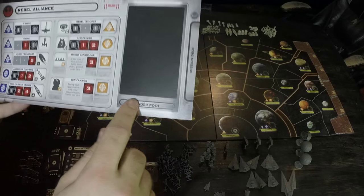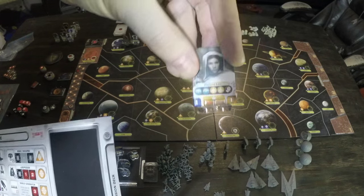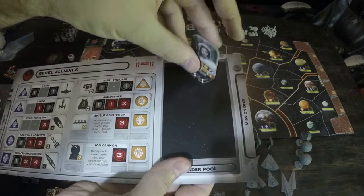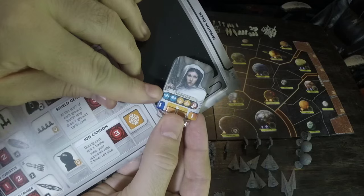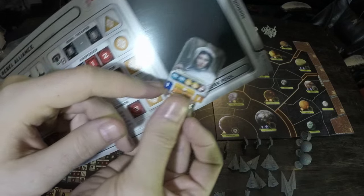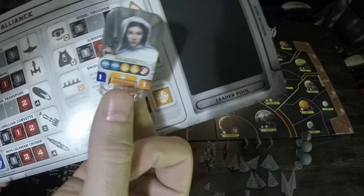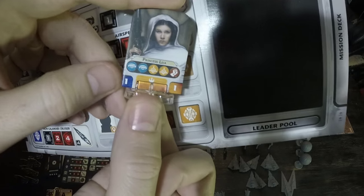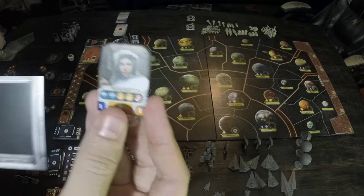Over here we have the leader pool where we put our leaders. Leaders are people like Princess Leia. We're going to start with four leaders for each side. Princess Leia has the espionage, diplomacy, and strength symbols. She's a ground general and has one blue and one orange — those deal with tactic cards, meaning how many tactic cards we draw when we get into battle. If she initiates a battle for the Rebellion, you get to draw one space tactic card and one ground tactic card.